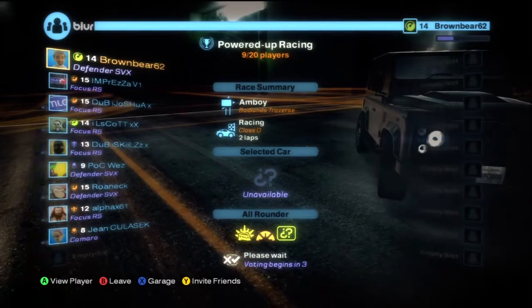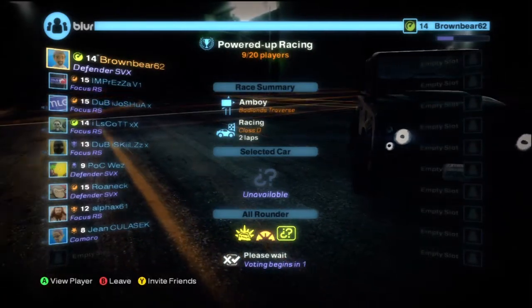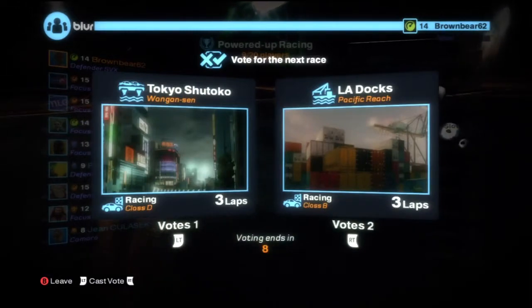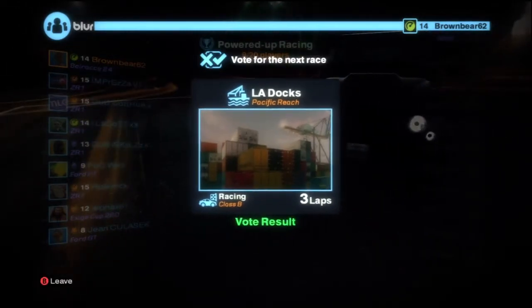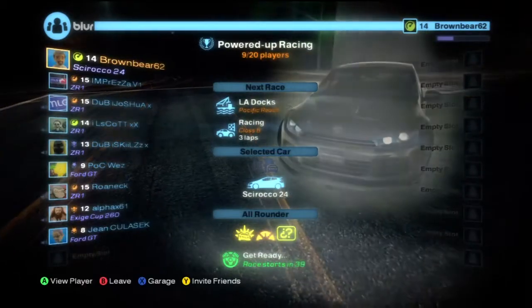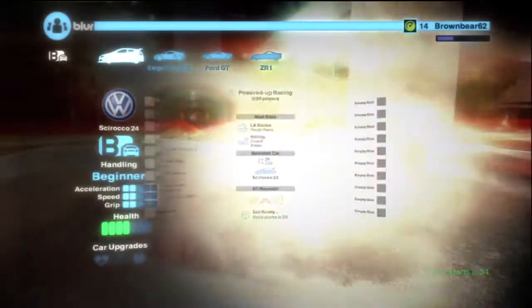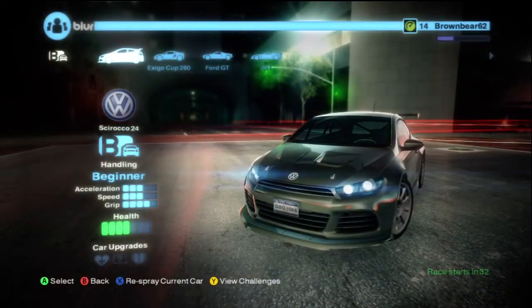This is the lobby that everyone goes into. As you can see, there's about 10 on the left and 10 on the right, which means up to 20 people can be in a race at a time, depending on the mode. And right there is the voting system — LA Docks. Each map is chosen via a voting system between all the racers, and it randomly picks a class based on the map as well.